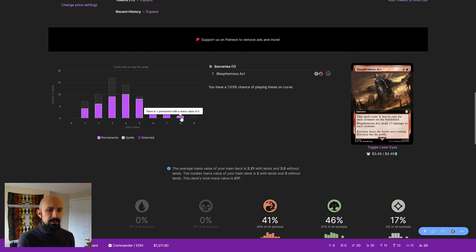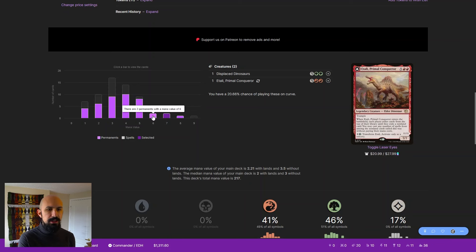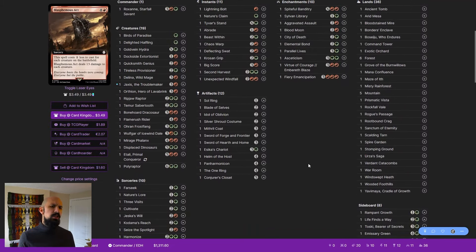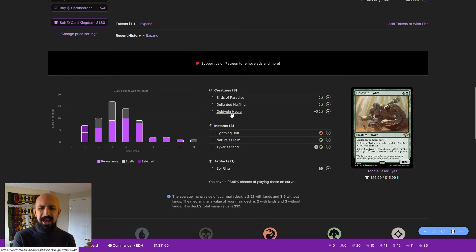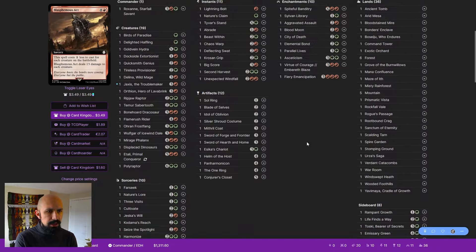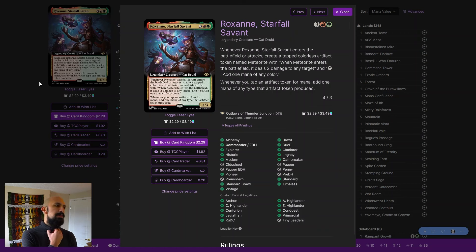At nine mana we have Blasphemous Act, Polyraptor, and a few other dinosaur-centric cards, plus a damage tripler and copy effects. The deck as a whole is pretty straightforward. There is a bit of a low on the one-mana aspect because cards like Tyvar, Strand, and Goldvein Hydra are not actually one-mana spells, though Tyvar often is. Otherwise the deck is really nice.